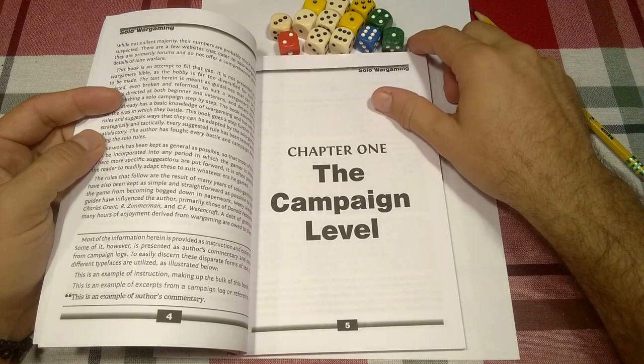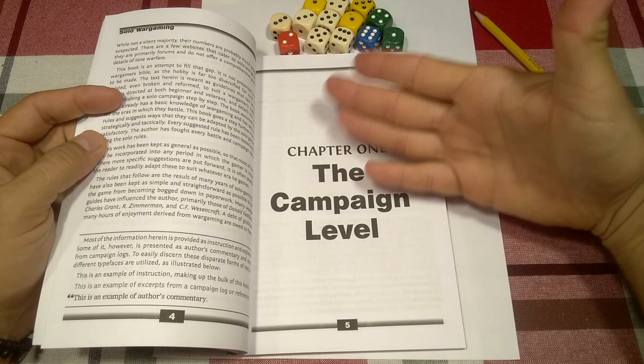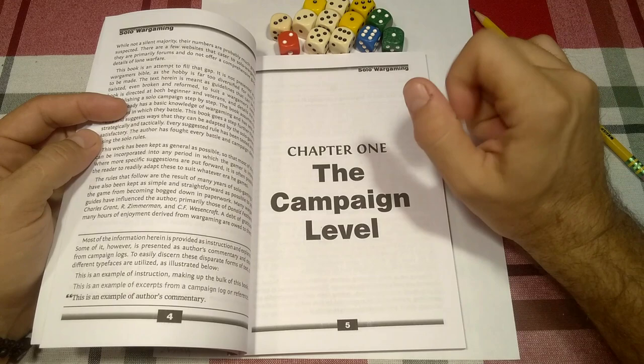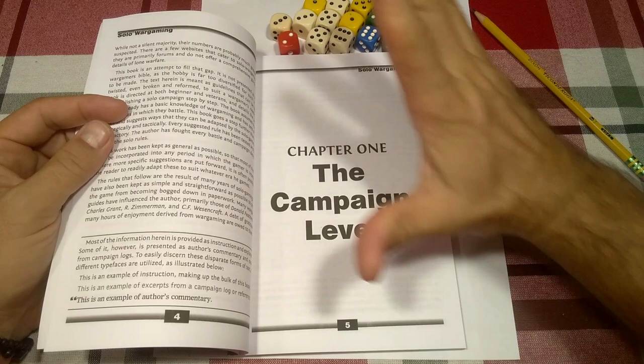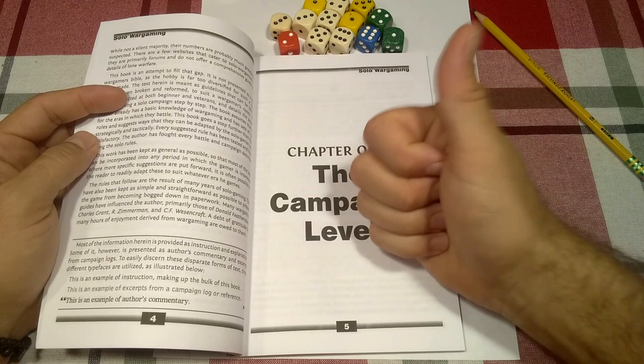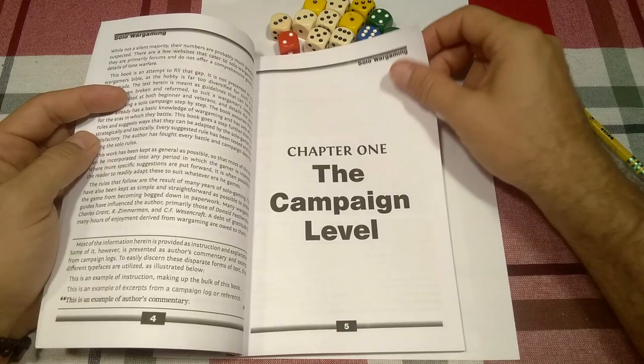The first thing we have to decide upon is essentially the setting and the campaign level. Those of you that have been following the channel know that I'm working on a big multiplayer Donald Featherstone-style continental campaign using two-millimeter figures. It's definitely the black powder era, somewhere between the Wars of Marlborough and Napoleon. We're going to do the same thing with this solo campaign — black powder, horse, foot, and guns, with wagons for moving stuff around.